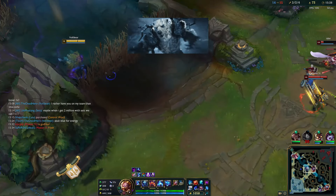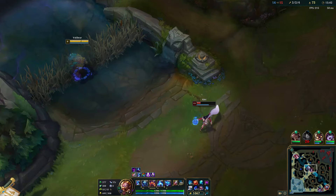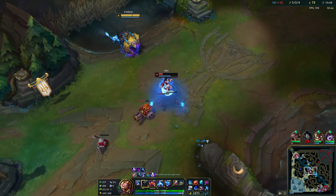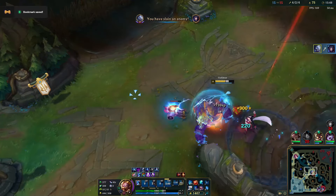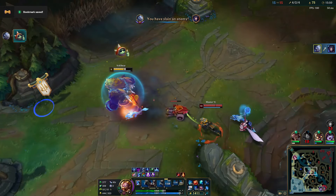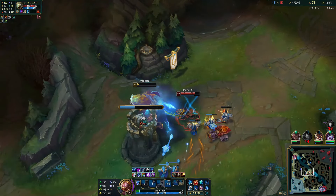If you're wondering why I'm not ganking mid as much as top, it's because mid lane champions are either painfully immobile or ridiculously mobile — both scenarios are frustrating. Either the mid laner is glued to their second-tier tower, or they're recklessly overextended for no real reason. The smartest move would be for them to push and roam instead of diving and dying.